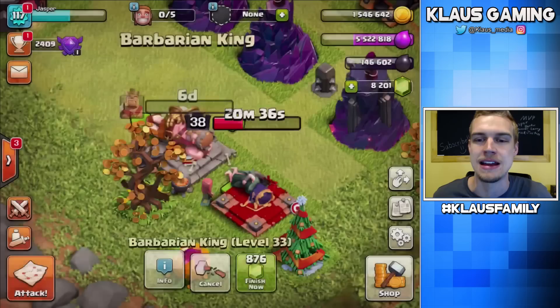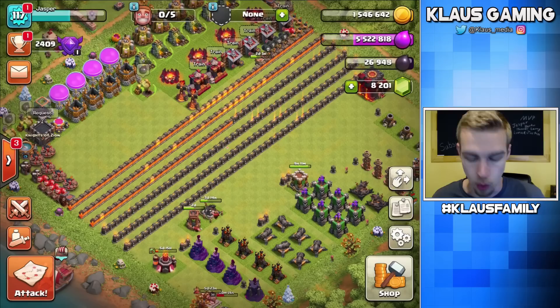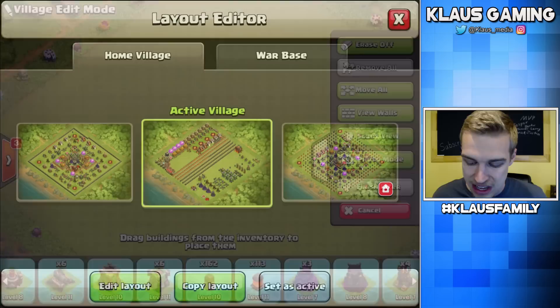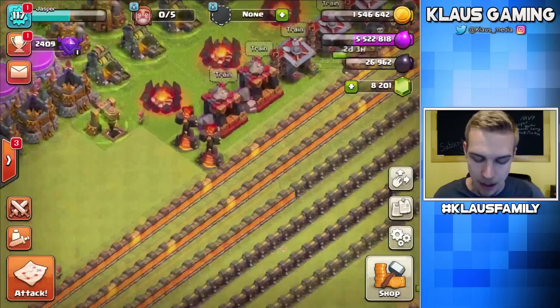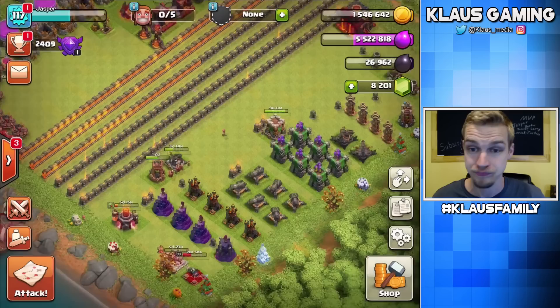Alright, we're gonna continue farming dark elixir, continue farming gold, get this base to max our walls. I'm very impressed with our wall progress. I always try to keep a builder available for walls and it's worked out — how many walls have I upgraded so far? I've done 113 walls and we really haven't even started on defenses. I maxed out my infernos, but we mostly focused on traps, resource buildings, offense buildings, and now we're ready to really start cranking out defenses. We're almost halfway done with walls, so that's really cool.